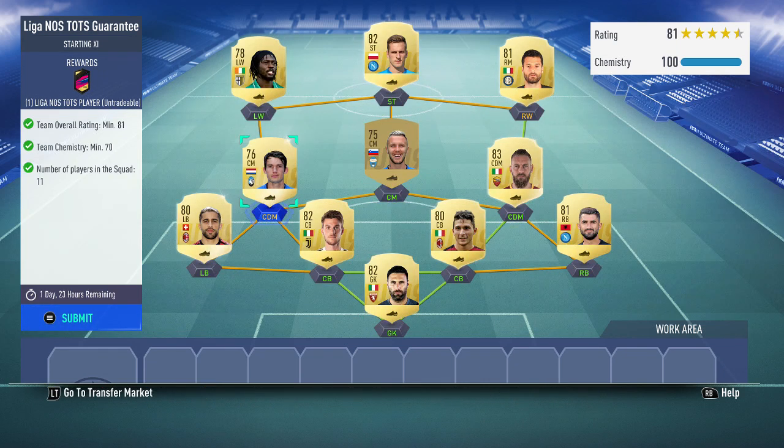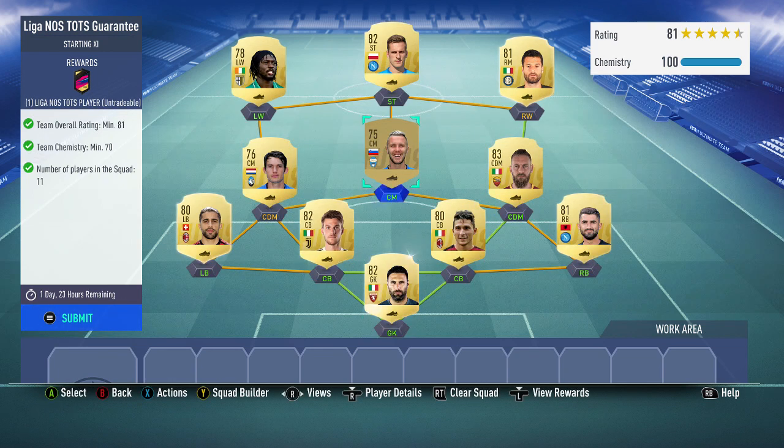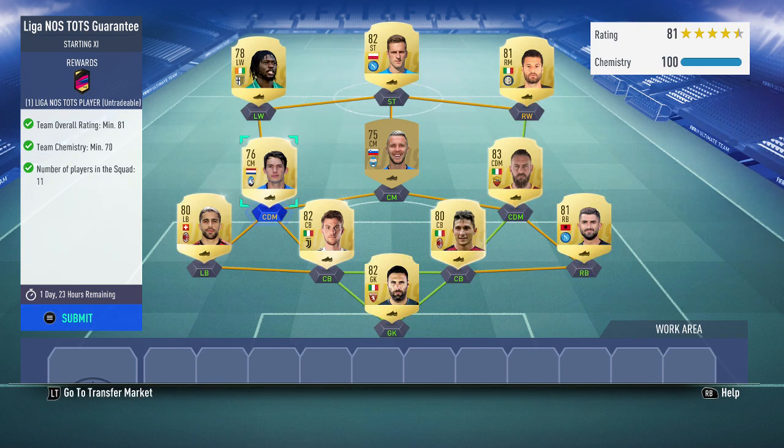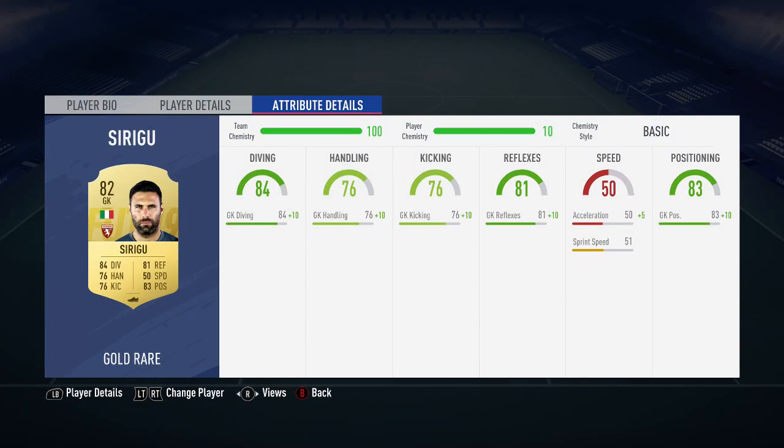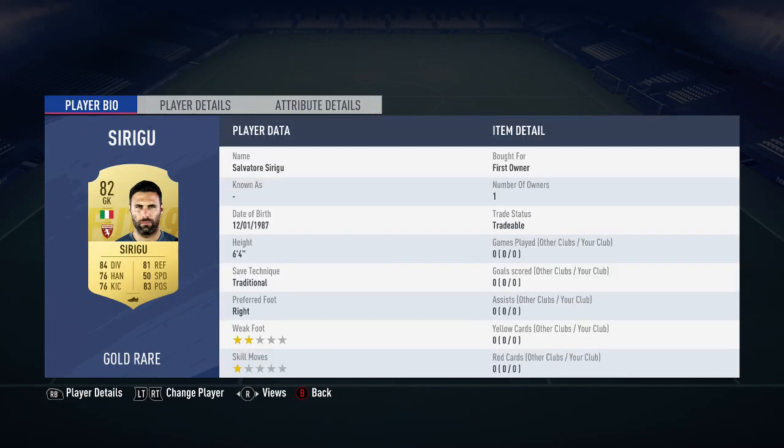This is the team as you can see I've put in. I've got 183 in there, an 82, another 82 — well, 3 82s sorry. And then 2 81s, 2 80s, 75, 76 and 78. So in my opinion, it's definitely worth it. There's a 94 rated top LigaNOS Tots. So I'll quickly just run through the squad if you want to copy this exact way. It's really cheap and I can't make this any cheaper than it is.